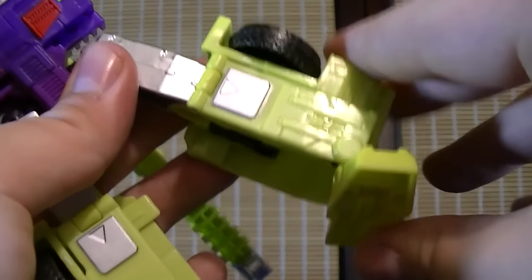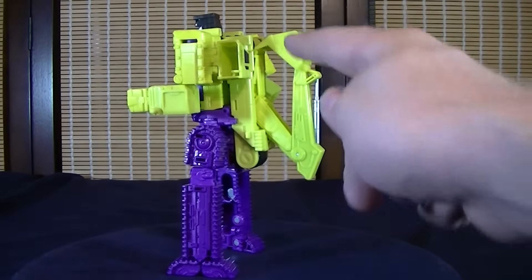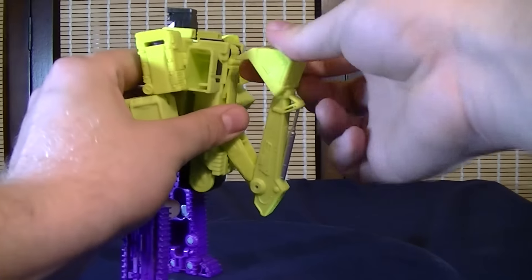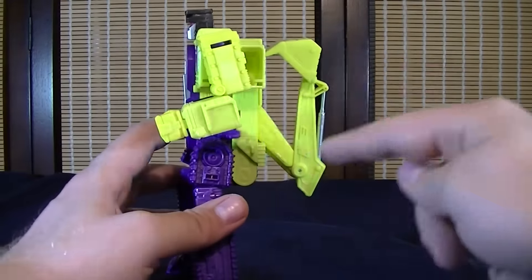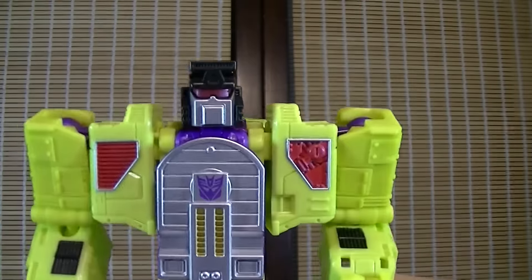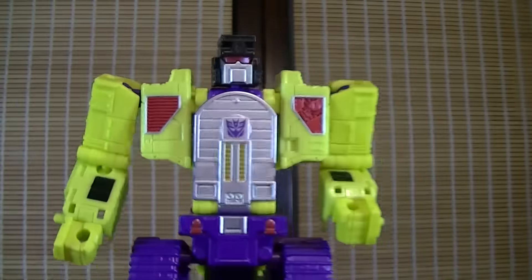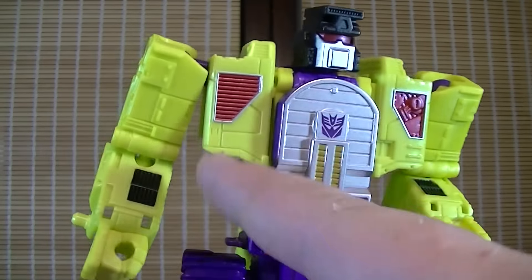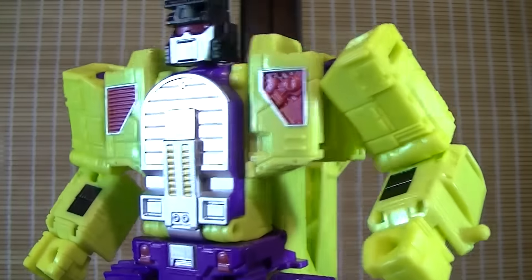And then finally we move on to Scavenger, whose overall body profile is pretty nice. I kind of wish that this actually had a little bit more articulation here just to help hide the claw a little bit better, because it does stick out on the back quite a bit. For some of the details, the head sculpt is very very boxy but still looks pretty good nonetheless. His body shape on the front is a little bit weird in my opinion — it has a lot of nice details, but just the shape of it kinda throws you off a little bit.